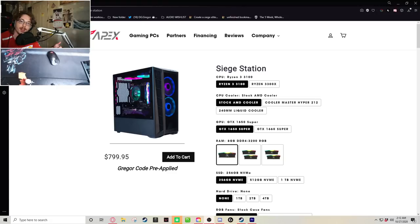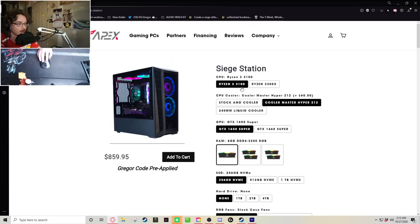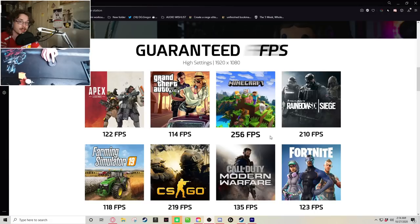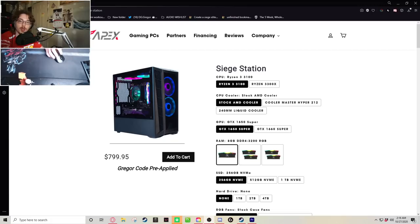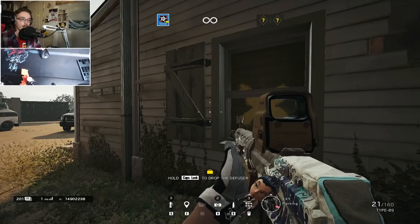If you're new to PC gaming you should consider taking a look at Apex Gaming PCs for your first entry-level pre-built rig. This is the Siege Station — if you check out the link in the description you will get the Gregor code pre-applied for a discount starting at 800 bucks. It can run Rainbow Six Siege at upwards of 144 frames, which is a pretty big deal. A portion of all sales for the Siege Station also go directly to me, so check out the link in the description.